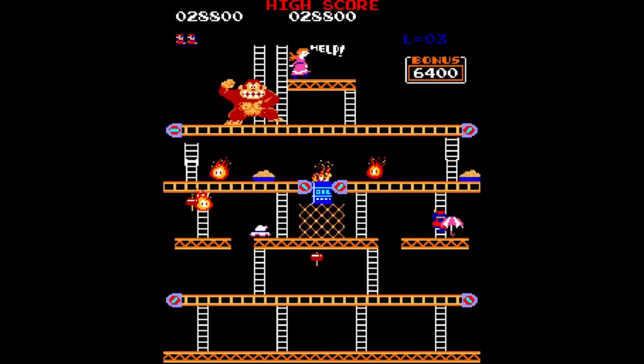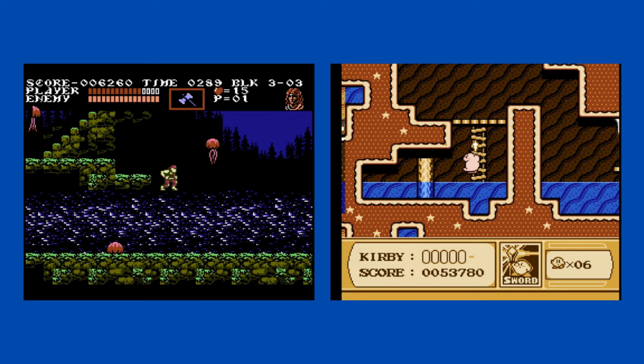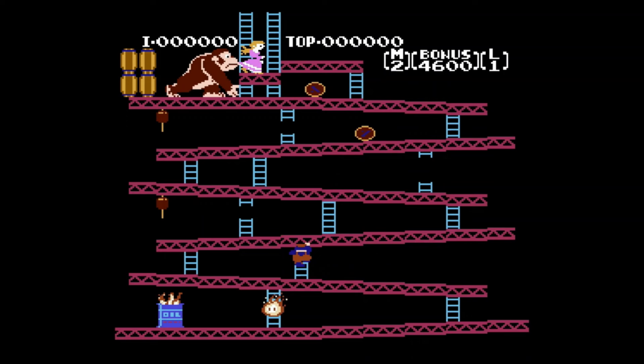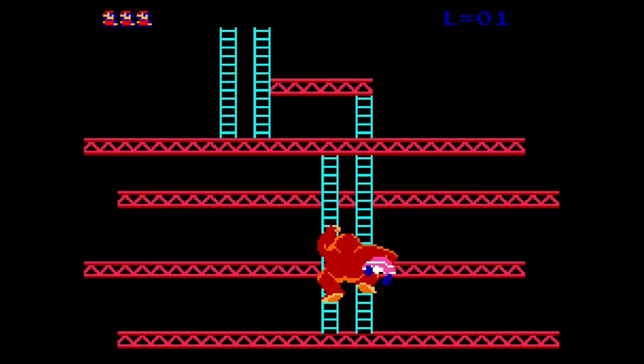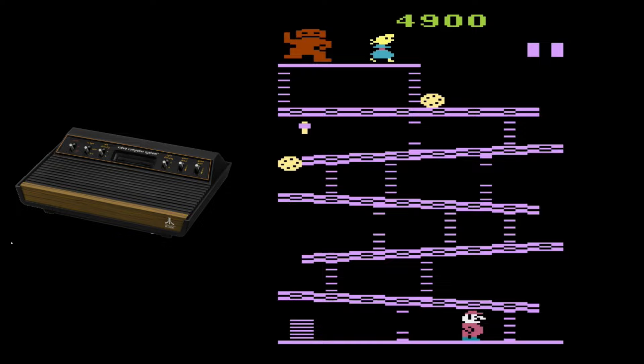While the Famicom version of Donkey Kong looked great in the graphics department, some sacrifices had to be made for it to be compatible with the Famicom. In the arcade version there were four stages, one of them being the cement factory, where you have conveyor belts and must avoid cement pans moving across the screen. Famicom cartridges only had 32 kilobytes of ROM space, so the cement factory had to be omitted, and most cutscenes from the arcade version were removed. Despite these changes, this was still the best port of the game so far.